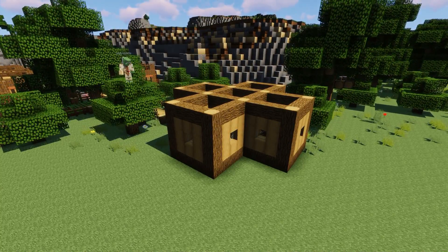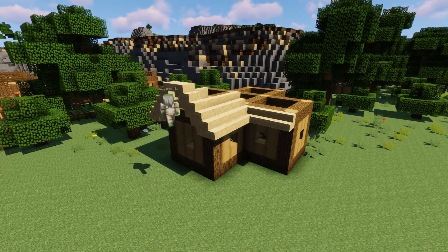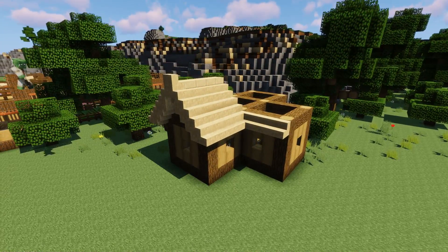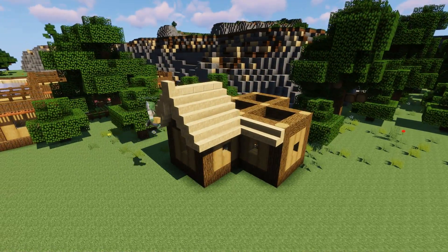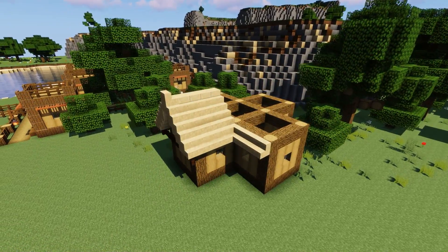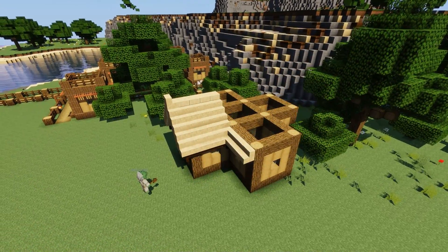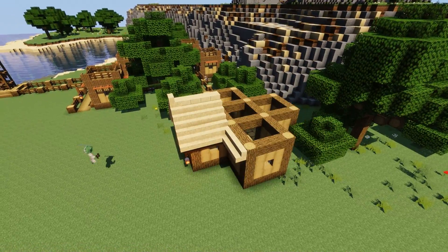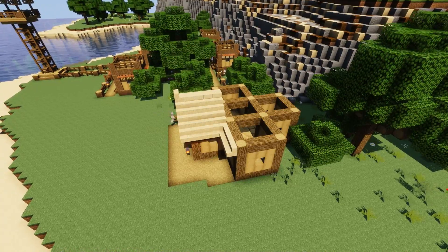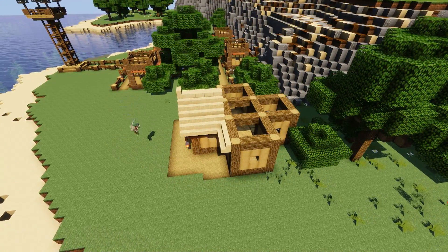I'm using sandstone for the roof — there's a beach, so I thought maybe they could find some sandstone in the initial conquest of this island. It looks particularly nice in this texture pack. Adding on some fences, gates, and a little lantern, some paths. I'm going to duplicate that all the way around and that's pretty much going to do it for this episode.